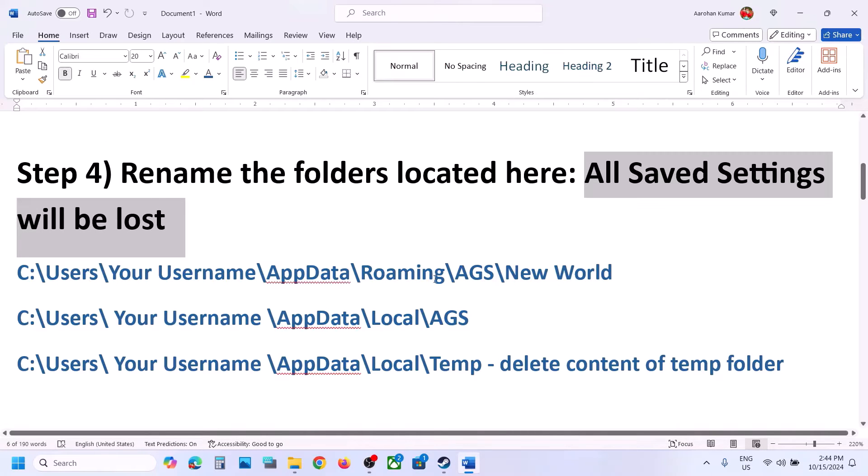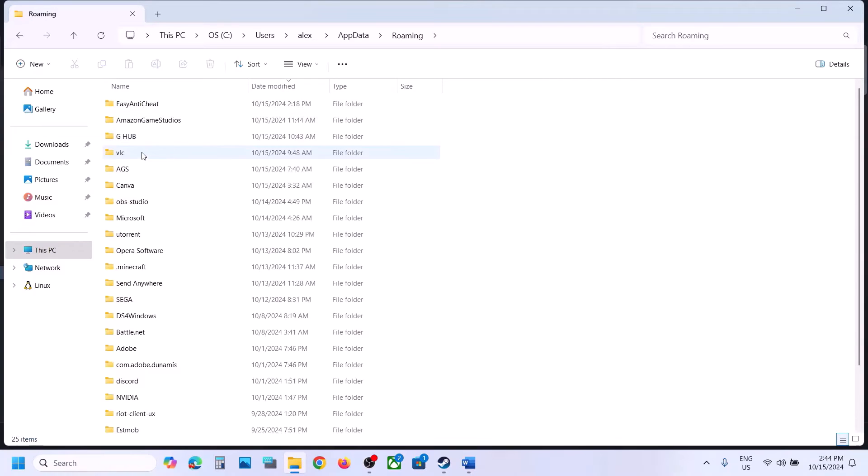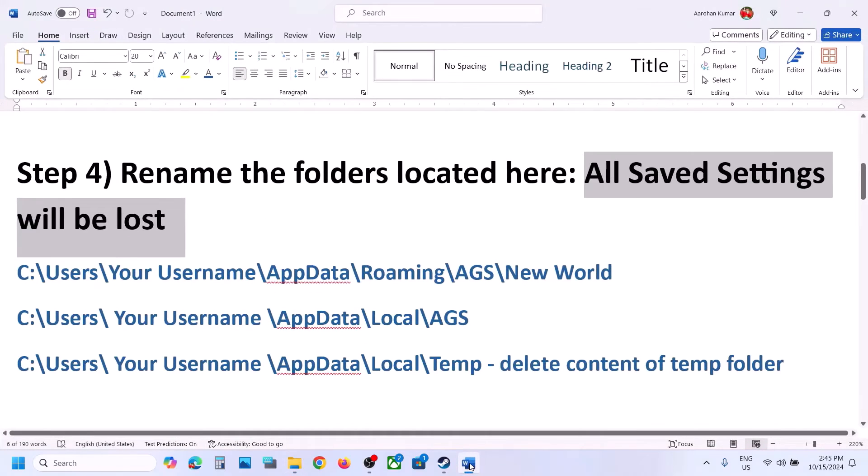Once you open the AppData folder, open Roaming and then the AGS folder. Here you can see the New World folder. Right-click on New World and rename it — I'll rename it to 'New World.old'. Then launch the game and check.